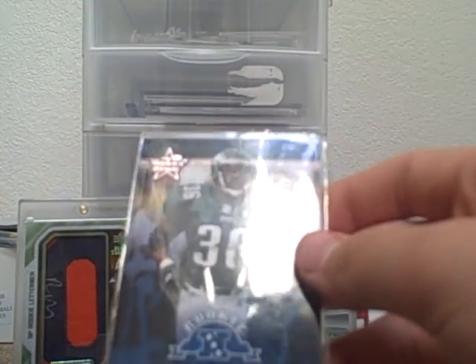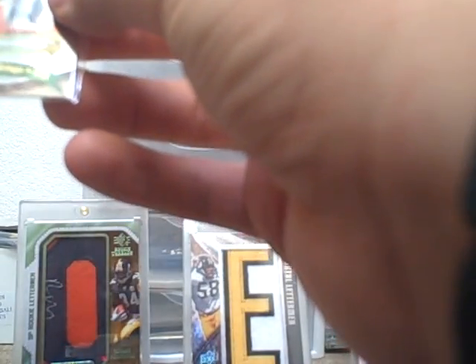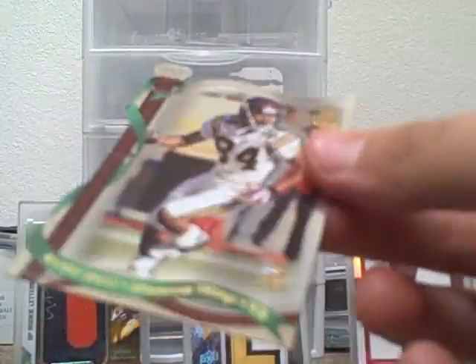I got a nice rookie card of Brian Westbrook. That's nice. And then — it's really, really nice — a Randy Moss die cut. Look at that. From '02 Pacific.